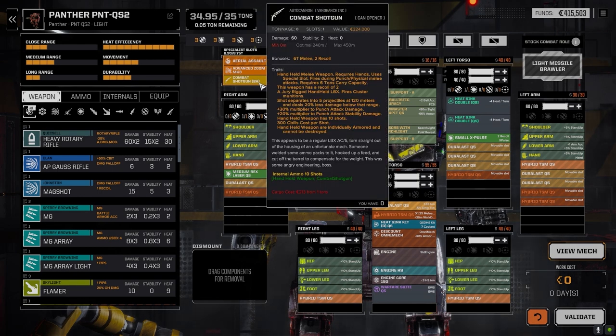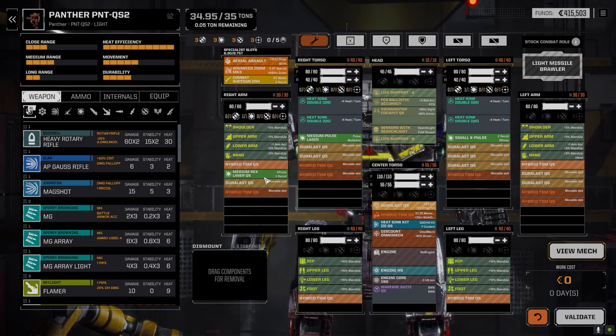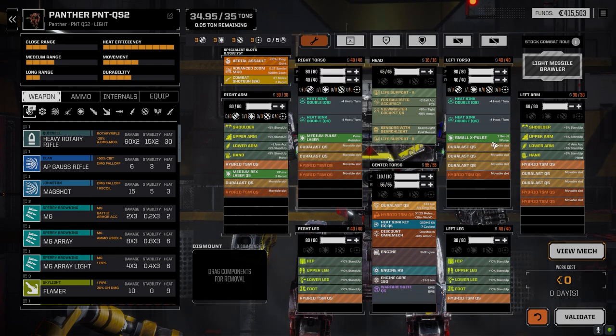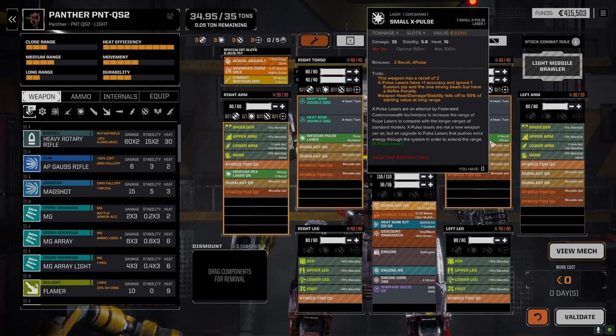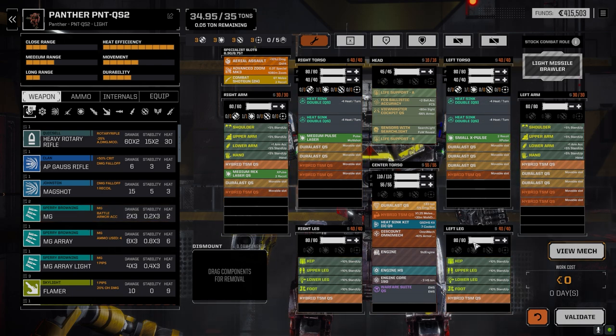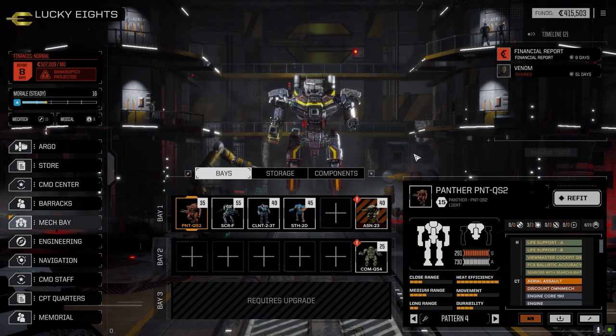I'm pretty sure it works with the combat shotgun. The only thing we have to worry about with this mech is recoil - we've got two recoil on this, the Rex has got two recoil as well, and the small X-pulse has a couple points of recoil. So we may have to fire a couple times, then maneuver to a position where we don't have to fire, then come back and rinse and repeat.